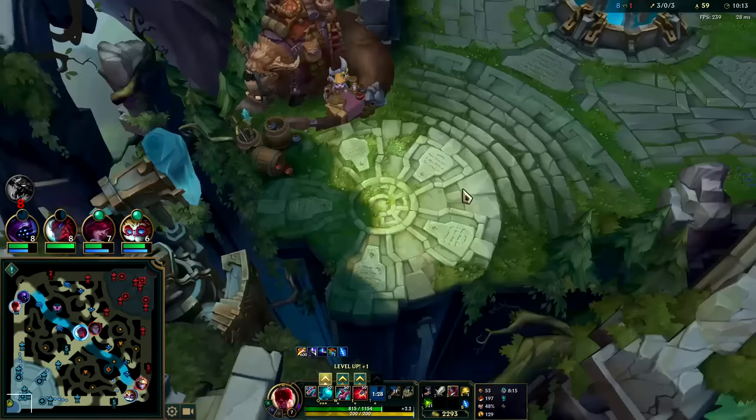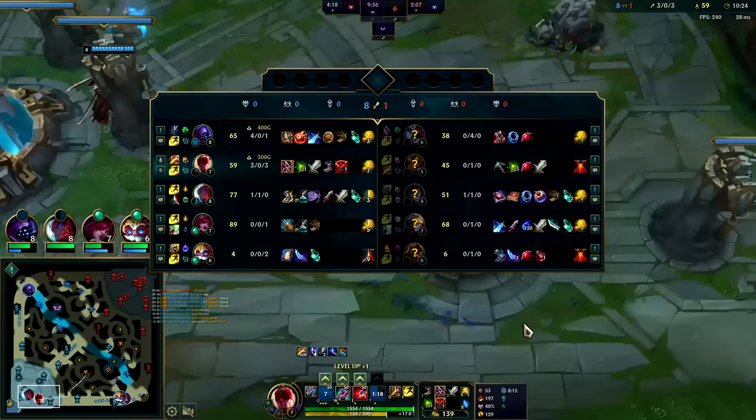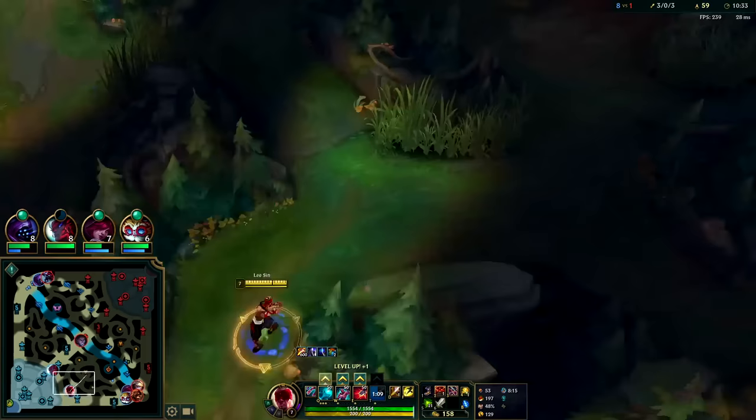We'll buy a control ward and push out for red buff. When you start playing for dragons with a gold advantage, you have to push that gold advantage — Jax is so far ahead that even if he gets ganked 1v2 he should win. Without dragons, Lee Sin's late game is horrible; dragons are the only way to ensure you win around 30 minutes into the game.